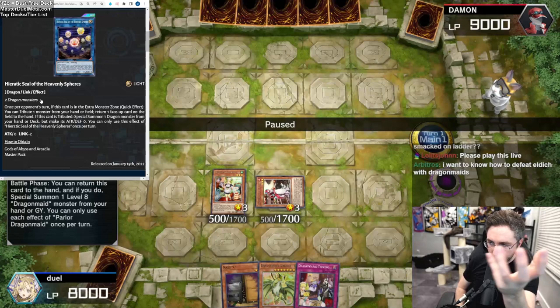So what are we going to do? I'm going to add a Parlor and use the Hospitality to summon it. Come forth, Parlor — dumping a big dragon from the deck. Parlor, send a Tidying. Now I have lots of options — Tidying is an extension. Search. Holy crap, you negated my search for the fusion spell — how dare you? I can't believe you held that Infinite Impermanence for so long.